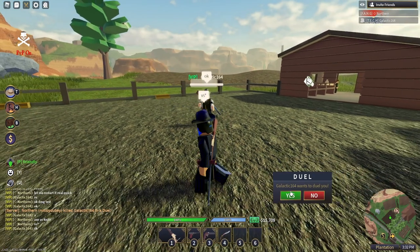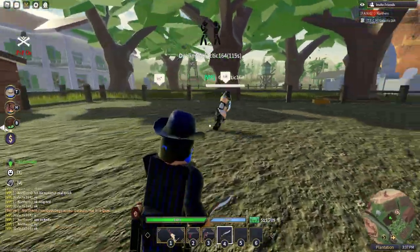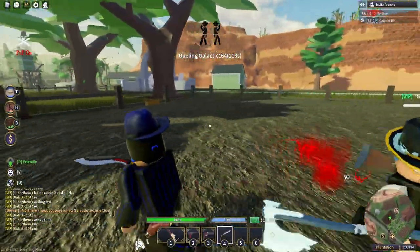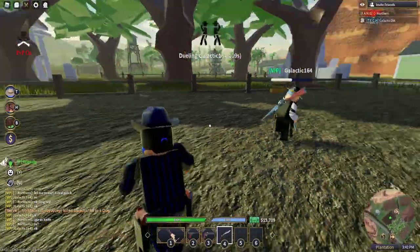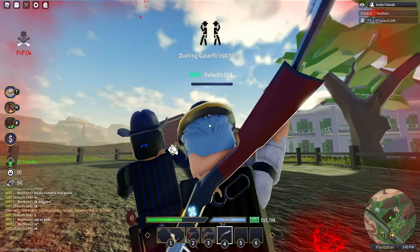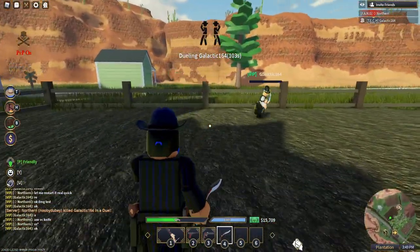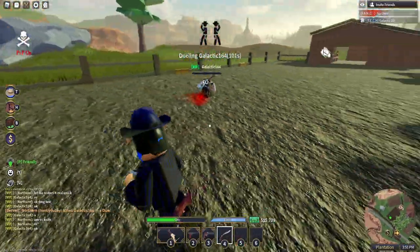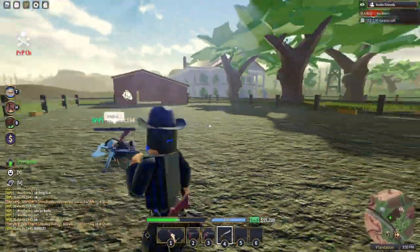So right here we're going to compare it to the Axe — I'll have the Knife. The Axe obviously swings slower and it's a lot harder to aim with. But it does do 50 damage. Look — he already did 50 to me, and he already regenerated a little. One good thing about the Kukri is you can just quickly swing like that.